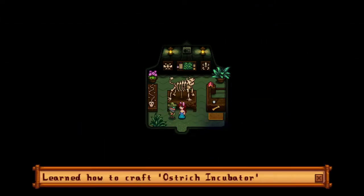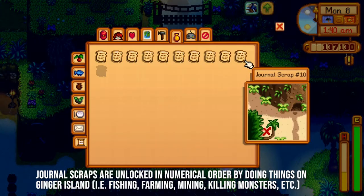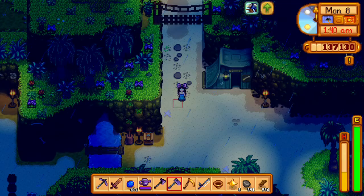You'll need to have completed the fossil collection at the Island Field Office to obtain the ostrich incubator recipe from Professor Snail. Next, you'll need to have located journal scrap number 10 to get the location of the ostrich egg, or you can find an ostrich egg in a volcano chest.